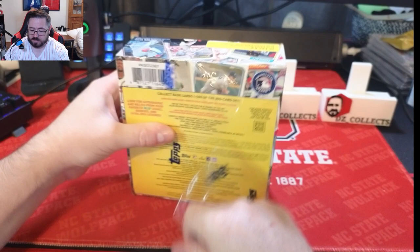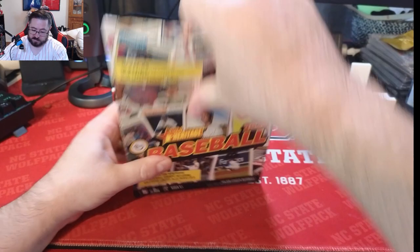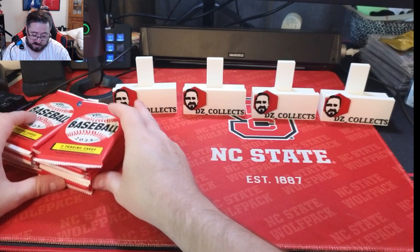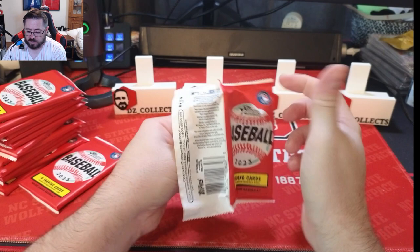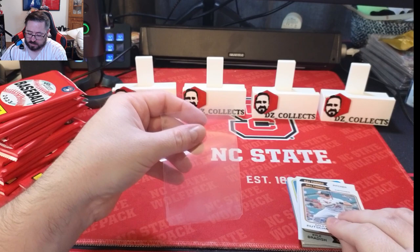I already opened the red one, and that video is up. This box has nine cards per pack, 15 packs, 138 cards total. Let's shuffle these packs around — no particular order — and see what we get. Three exclusive blue sparkle cards, maybe we'll get lucky and get an auto or relic. There's one blue sparkle in pack one, and to start it off, an Adley Rutschman rookie cup card!